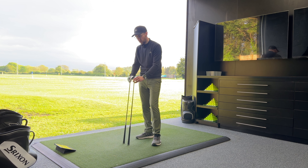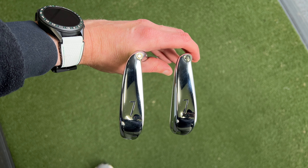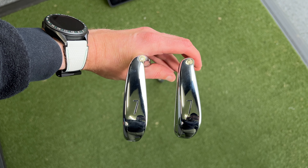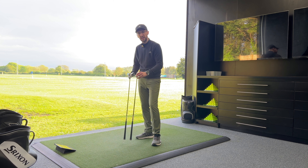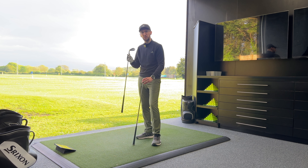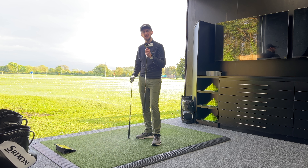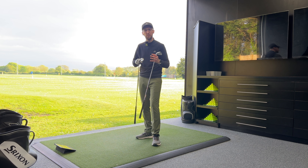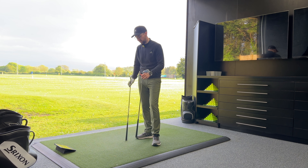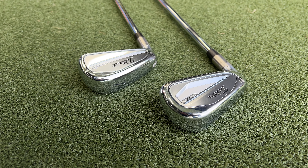When we turn them both over, you can see that continues in the sole design as well. The T200 has got a nice little bit of sole profile to it, helping with a little bit of forgiveness, but the chunkiness and thickness of that sole on the T350 just inspires confidence that whether you catch it fat or thin, you are still going to get some really good performance. The T350 is expecting to deliver maximum forgiveness with really good performance, whereas the T200 is expecting to deliver strong numbers for the golfer of mid-handicap or higher who's got some good ball striking.